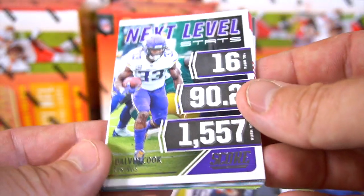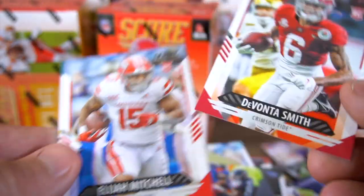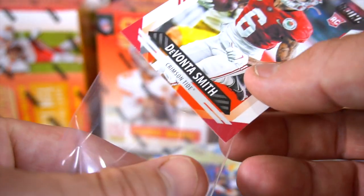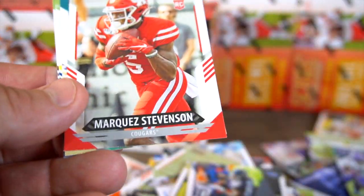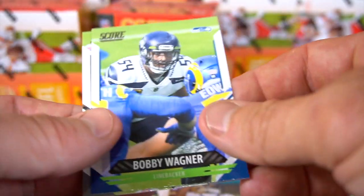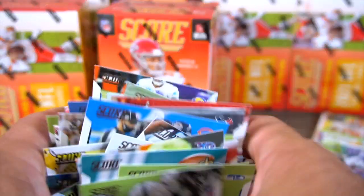Next Level Stats, Dalvin Cook. DeMonte Smith rookie card — let me get a bunch of rookie cards with him. Good — Ladarius Mitchell, Marquez Stevenson, Mania Sanders, Bobby Wagner, and Josh Jacobs. All right, so that does it for the first box.